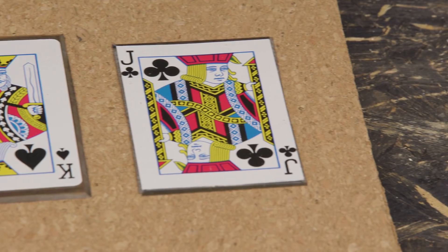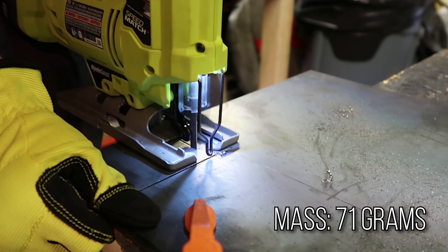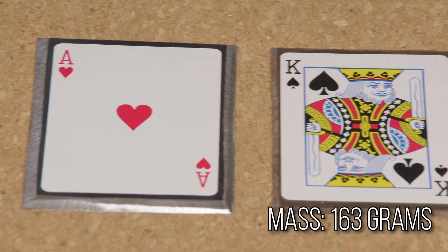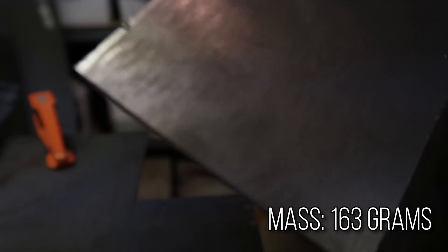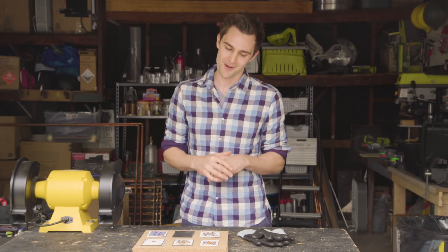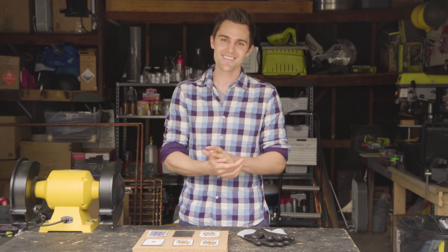Today's experiment is all about figuring out the most efficient weaponized playing card. Our first card is the sharpest — it was literally built on razor blades. Our middle card was built on 1/16th inch stainless steel. Then we have our last card, which is built on 1/8th inch steel. The test is: what thickness and weight of these metal cards will do the most amount of damage? We're actually going to have to throw them at something, so let's get to throwing.